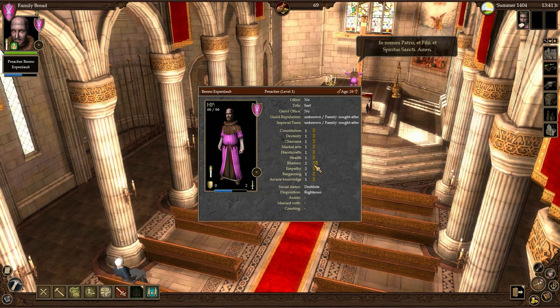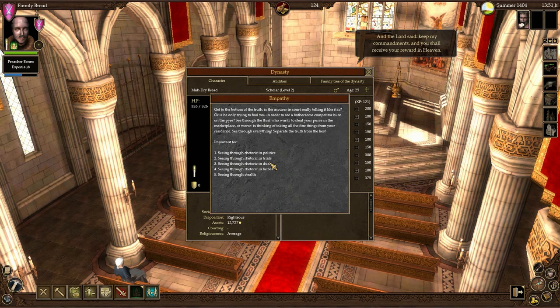You can actually check the stats of your employees to see what traits tend to be useful. You can see here empathy and rhetoric, because those are useful things to have when you're running a church. Empathy helps you see through all kinds of rhetoric - this is mostly important in politics. However, seeing through stealth is also nice because that means that you can catch crimes better.